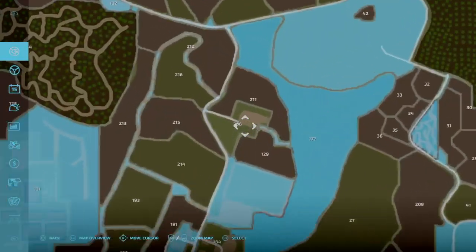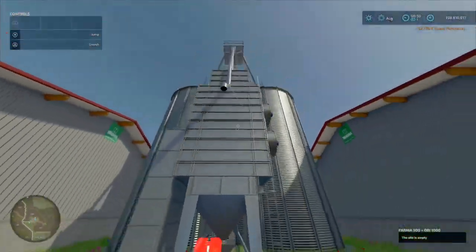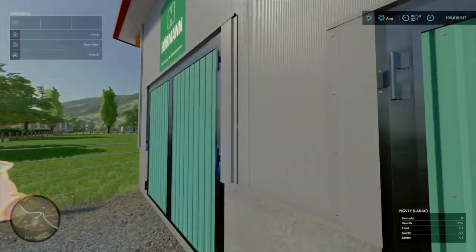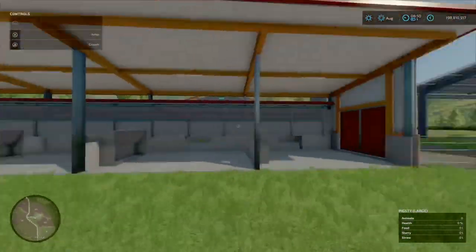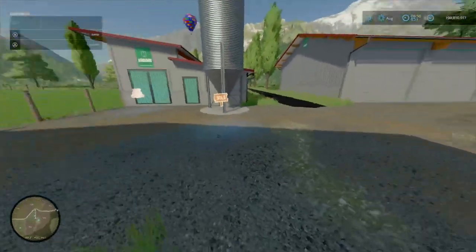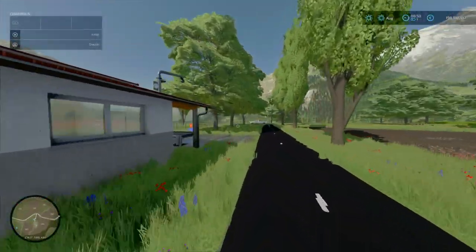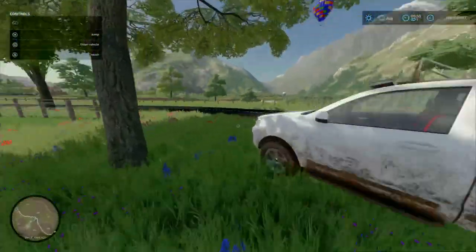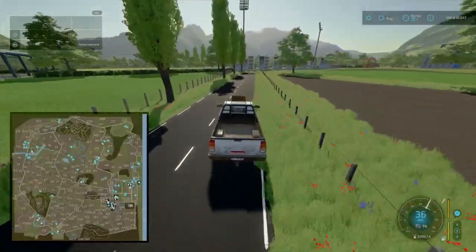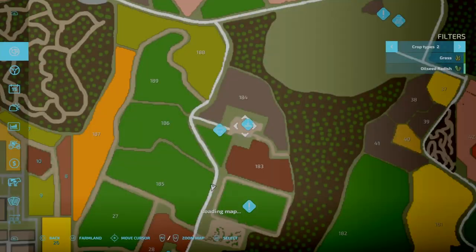Heading up here, you purchase this area. Typically you've got your silo — it's not a Molly Fruit silo — all your sheds, storage areas, and this is going to be your pigsty area. Things like the silo I understand, the animal placeable walls I get, but I'm not sure why sheds are listed as unique placeables. Heading back on the road.